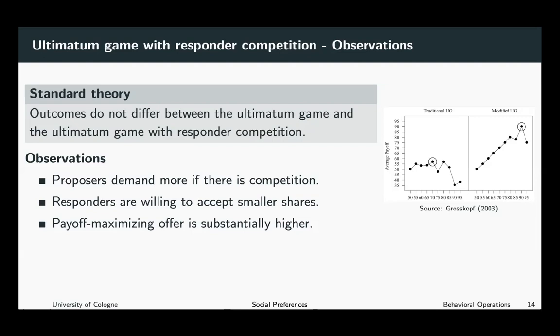What you can see is that in the traditional ultimatum game, the highest average payoff is associated with an offer that claims about 70 percent of the pie. In contrast, the payoff-maximizing share claimed by the proposer in the ultimatum game with responder competition is way higher — the proposer maximizes his average payoff by claiming around 90 percent of the pie, which is in stark contrast to the traditional ultimatum game.